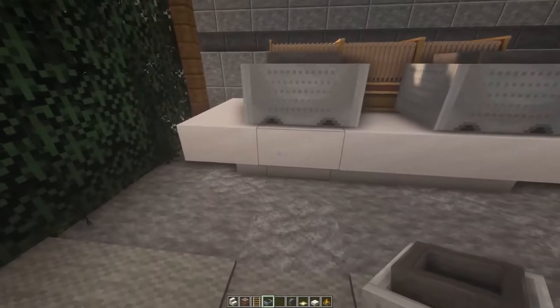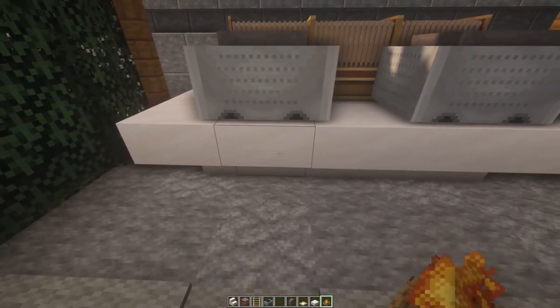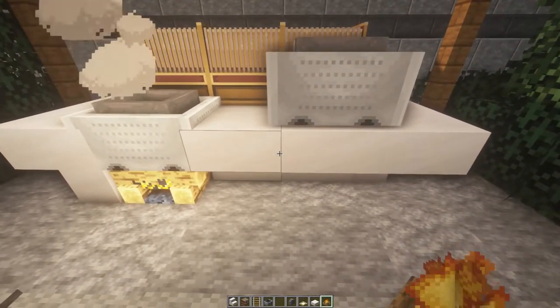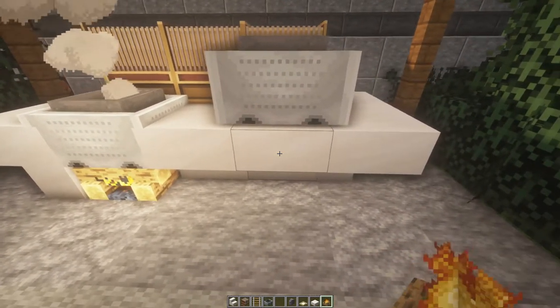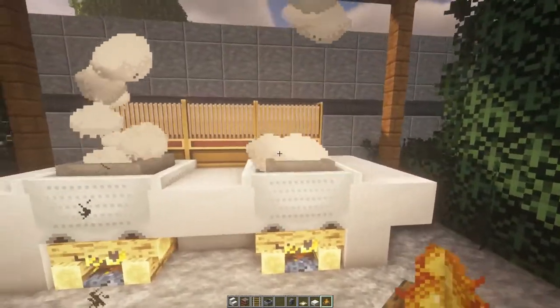So the next step is to break this and break this, and as you're breaking it, just replace it with a campfire. So left click, right click — or obviously if you're on a controller, left trigger, right trigger, whatever your block placement is. Again here: one, two. So now the hoppers have dropped down into this gap.